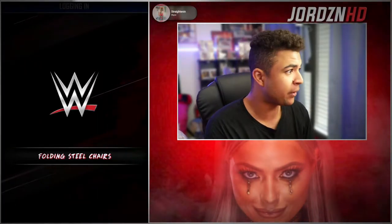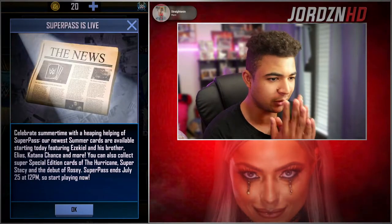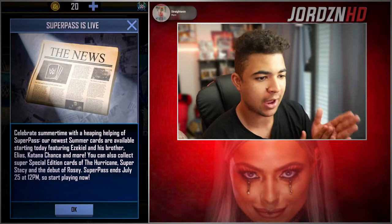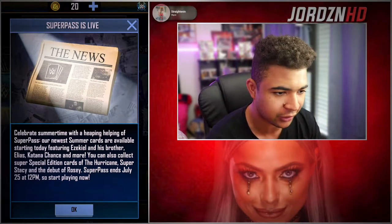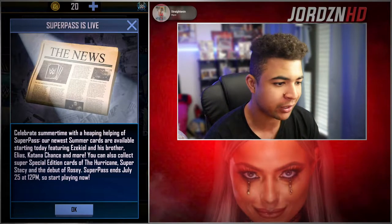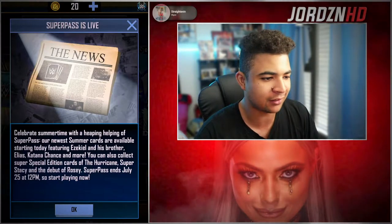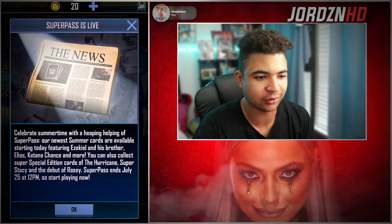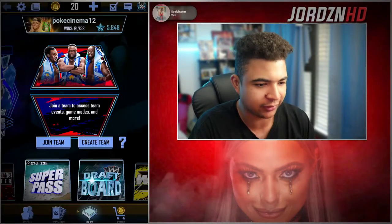Right then guys, have a quick look at the Super Pass and what you need to do for week one. To get into the game, we should celebrate summer time with the Super Pass. Our newest summer cards are available starting today, featuring Zeku and Elias, Katana, and more. You can also collect Super Pass special edition cards of the Hurricane, Super Stacey, and the debut of Rosie. Super Pass ends July 25th at 12pm. Summer Super Pass: Becky Lynch takes over Money in the Bank, and Giants Unleashed.